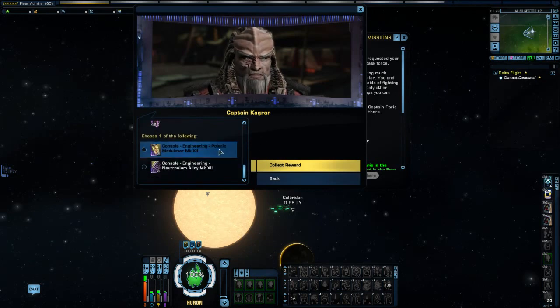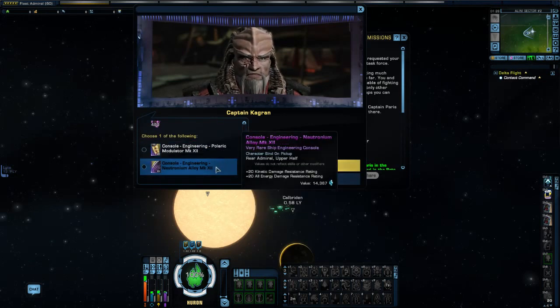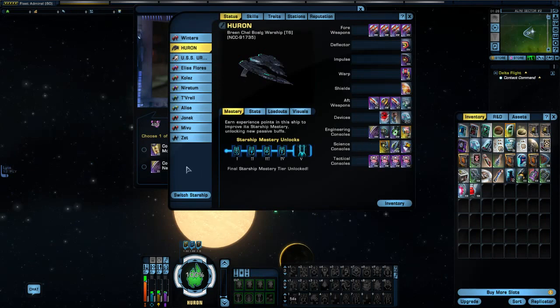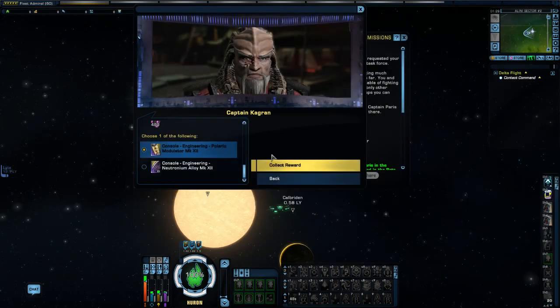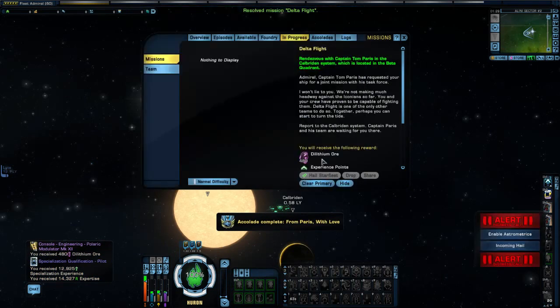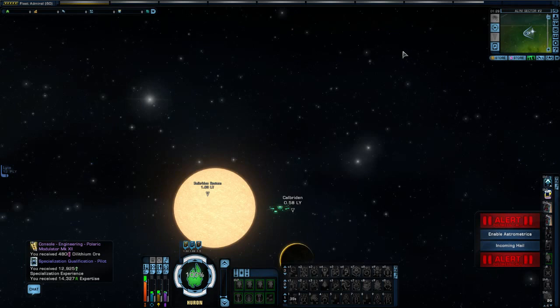I'm trying to think what reward I'll pick — I suppose it doesn't really matter. I know I already have a Mark 13 Neutronium console, at least until I get a replacement, which is actually coming up pretty soon. Yeah, we'll pick that one. We'll leave it there for this episode. I hope you all enjoyed it — if you did, please leave a like. If you have any questions or comments, please leave them below, and as always please subscribe to the channel if you haven't done so already. My name is Winters and I will see you next time, so until then take care.